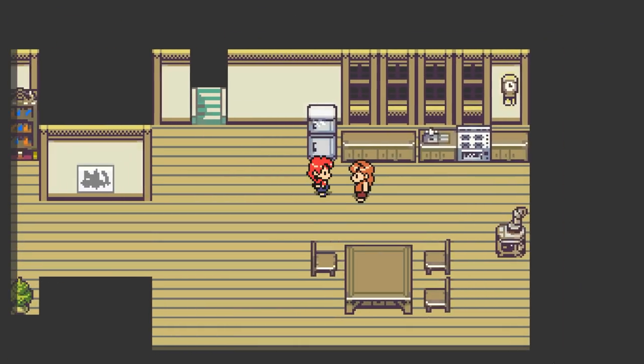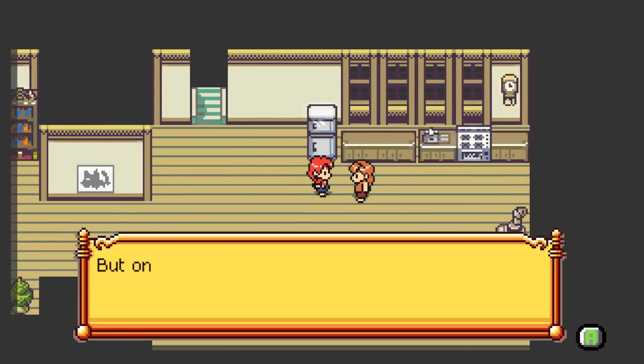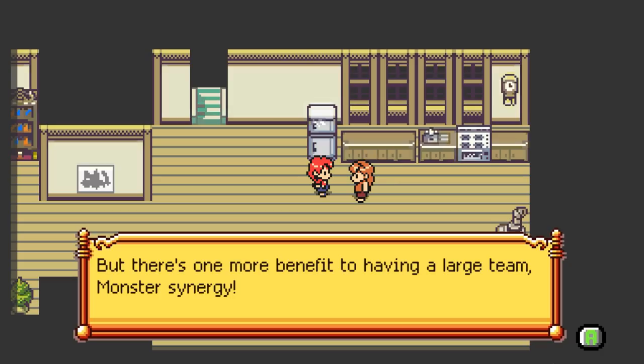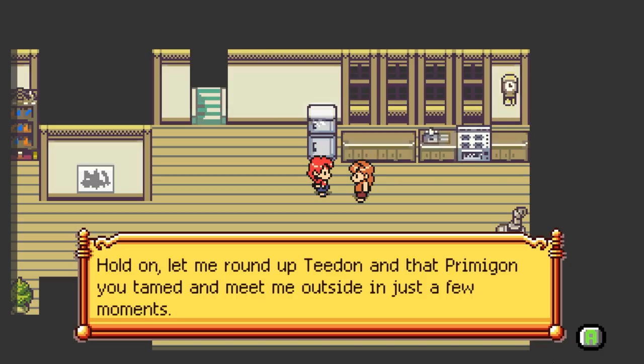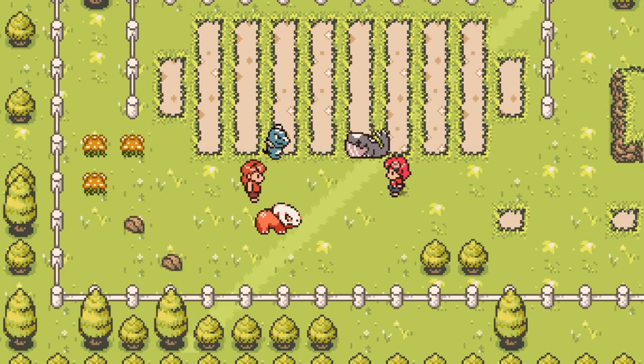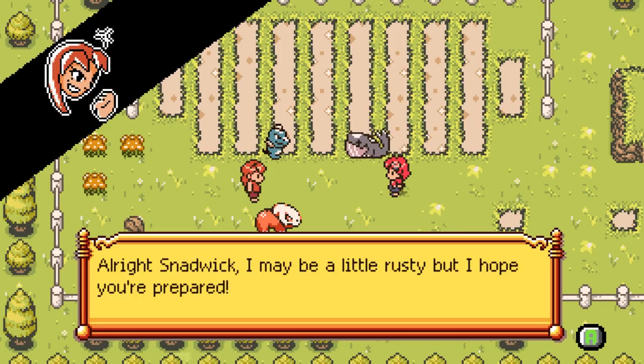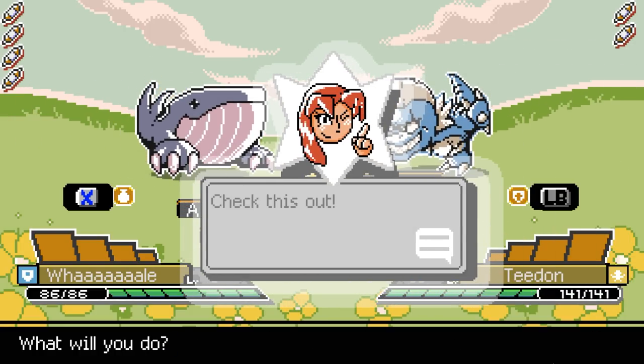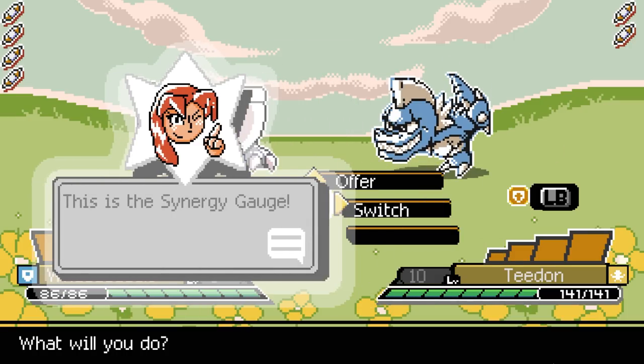I was supposed to talk to Mom about tutorializing. Snadwick, there are five monster types. I've already pulled up a type weakness thing. There's one more benefit to having a large team: monster synergy. Let me round up T-Don and that Primagon you tamed and meet me outside in just a few moments. All right Snadwick, I may be a little rusty, but I hope you're prepared. Pay close attention as I swap monsters. Enemy approaches - my mother's name is Enemy? This is the synergy gauge. If you swap monsters during battle, the synergy level will build. When you finally attack, the synergy is unleashed, powering up your attack. Watch and learn.